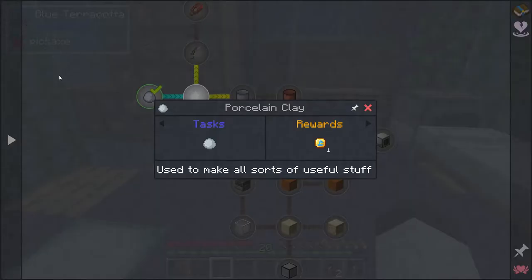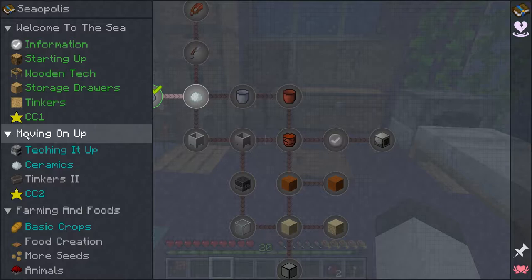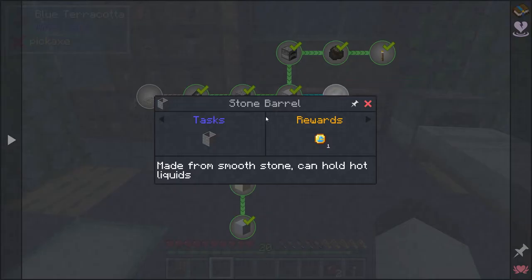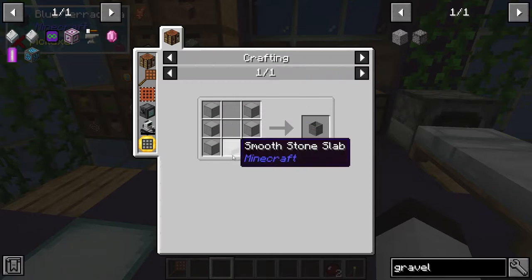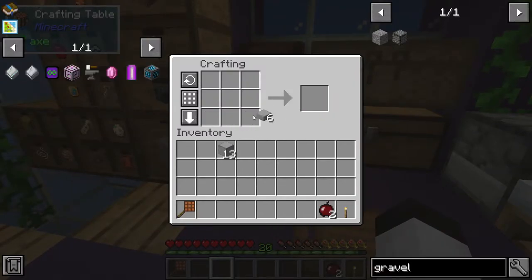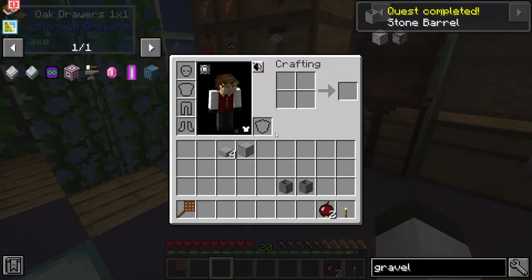What I'd like to do is get through this area here to get some lava and get into the block breaker, because I think this will be useful for making and breaking things with cobblestone. First though, we need to get this quest finished—it's required for the other stuff. We need to make a stone barrel, which just takes smooth stone. I've got some smooth stone cooking up here. We just got some slabs and I'm going to make at least two of these.